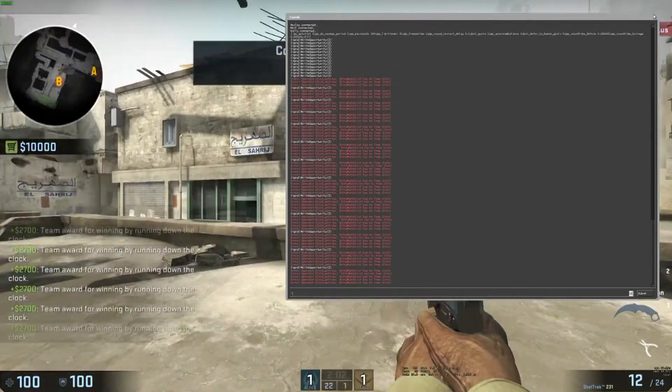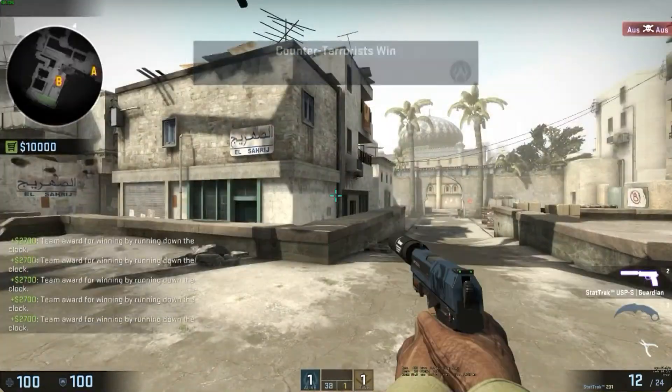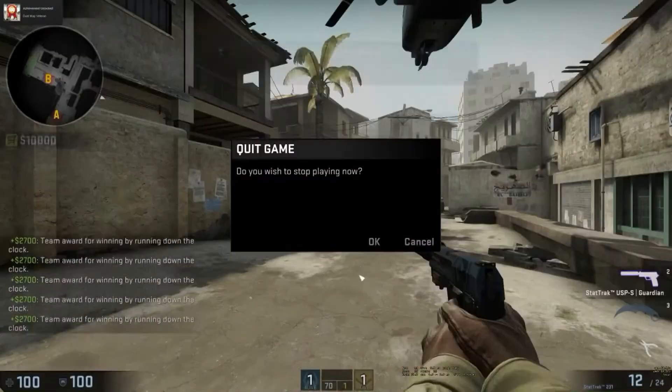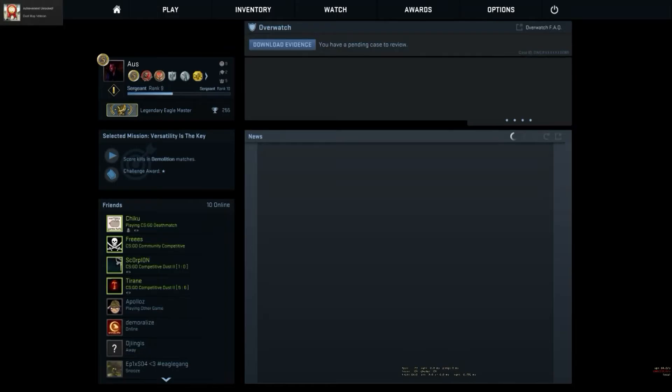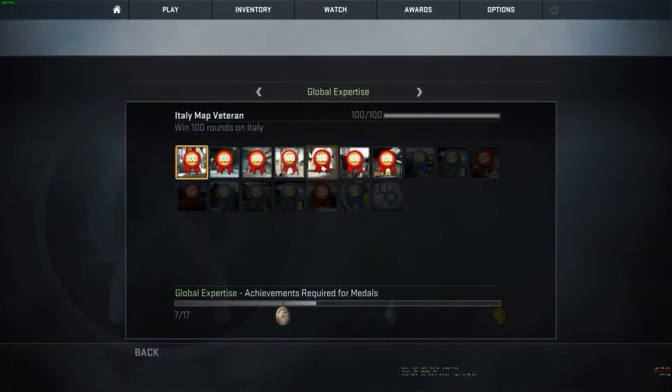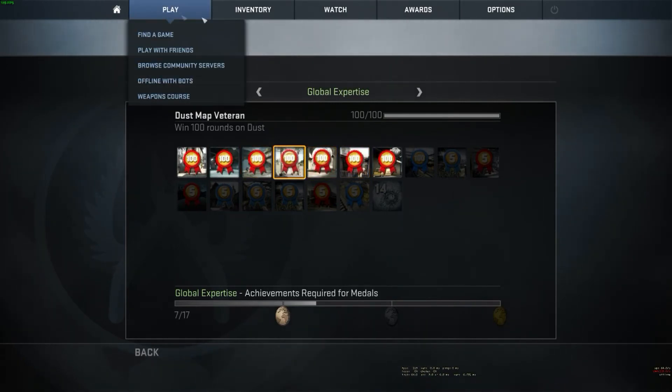It's real time. I think I had no wins in dust actually, let me take a look how long it takes. There we go, we are done - 100 wins in dust. Let's go to the achievements and look at it, and there it is. So it's really really fast and really easy to do. Enjoy your golden medal and have a good one, bye bye.